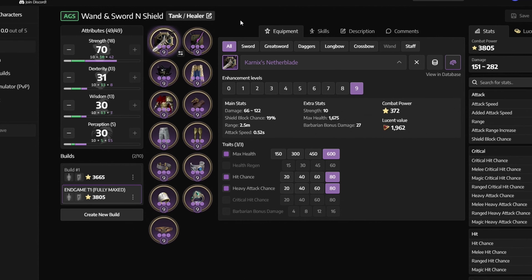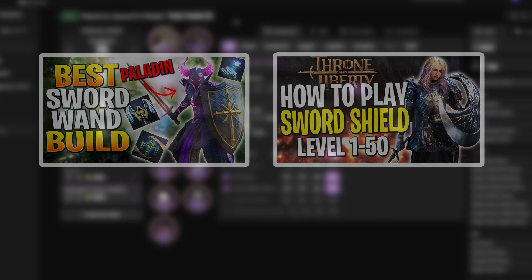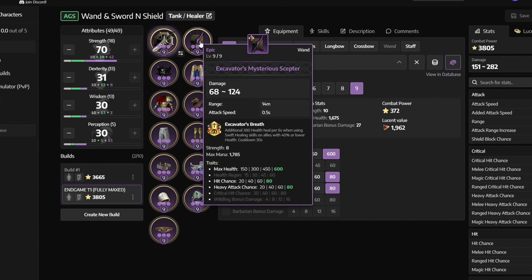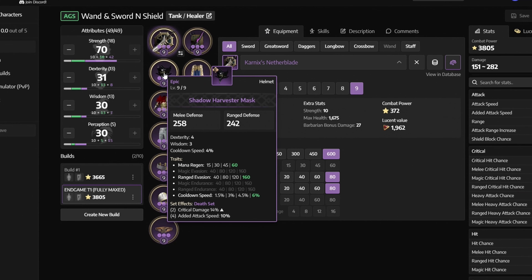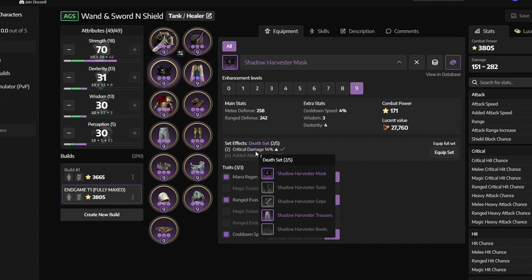Let's take a look at our gear. For a full green or blue gear setup, I recommend watching my previous build videos. First off, we are using the Carnic's nether blade with traits like max health, hit chance and heavy attack chance. All gear should be at its max level, and you can get this item's crafting recipe from the death's abyss. Next, we have the excavator's mysterious specter with max health, hit chance and heavy attack chance — you can get it by defeating the excavator 9. Next, we have the shadow harvester mask with mana regen, ranged evasion and cooldown speed. Because we are using 2 pieces of the death's set, you will get plus 14% critical damage, and you can get it by defeating the adentus.